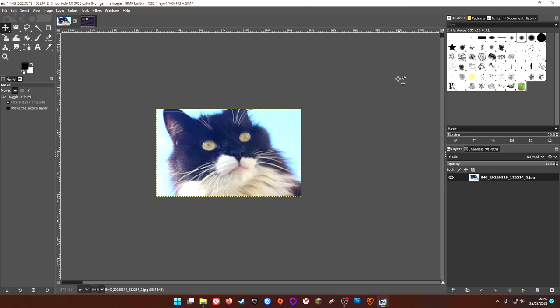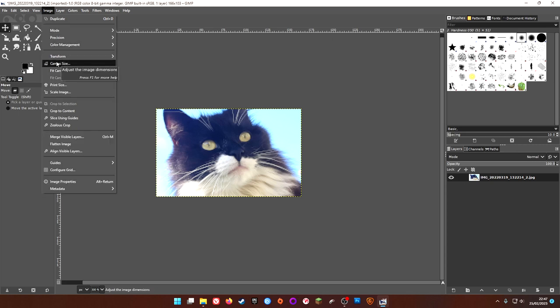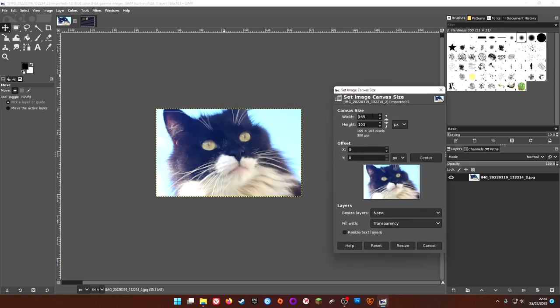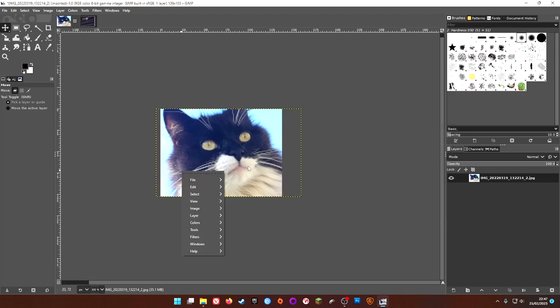Then we want to use Canvas Size to crop the image to the canvas size we want. This time it's not linked, so you get a visual representation of 139 versus 103 and you can actually drag exactly where you want it. We'll click Resize and then flatten image once again — that gives us basically the correct dimensions.